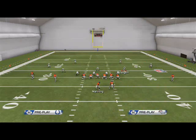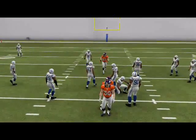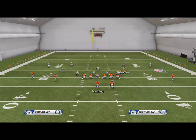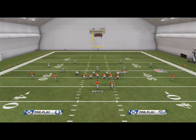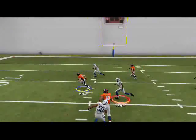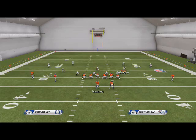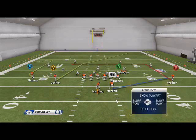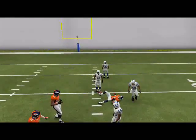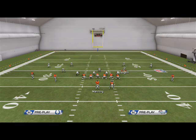Against Cover 3, you'll typically be able to hit Julius Thomas on the little dig — or slant hook — underneath. The B route isn't going to be as open. What I recommend against Cover 3 is looking to Thomas first; if you can't hit him, the deep post is going to come right in behind it and it always seems to be open against Cover 3. You could also just limit your reads to those two routes.